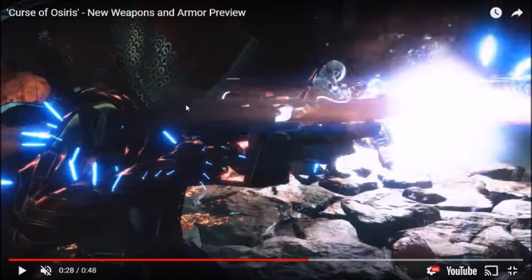This has me interested because right here we see the New Monarchy cloak again, but the gauntlets look totally different — they have these blue spikes coming out of them. It looks similar to the Crota armor from the Triumph in Destiny 1, which is really cool with those spikes. I like that a lot.